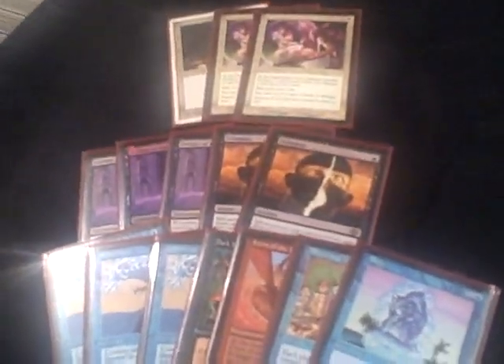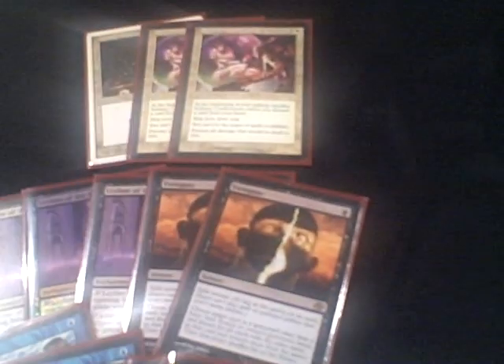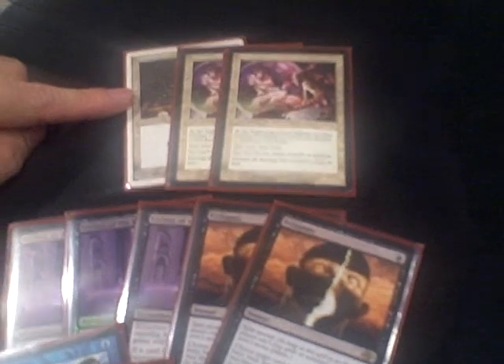Let's walk through the sideboard. This is basically just for Ichorid, because I hate Ichorid and they're a little too fast for me. The Solitaries and Hydroblast are for goblins and aggro. The Armageddon was for the 40-land deck, which I haven't played yet. Form of the Dragon is for goblins. I generally bring Show and Tell in every game, so that should have probably been in the main deck. The Dark Ritual is for when you want to be a little faster.